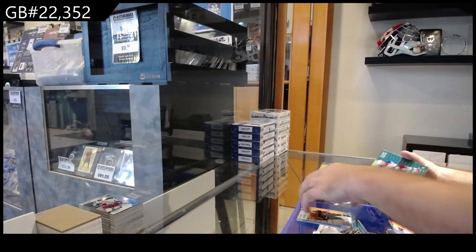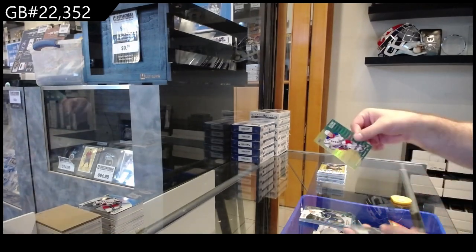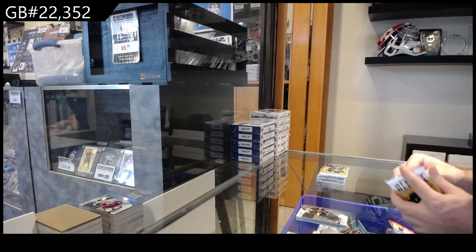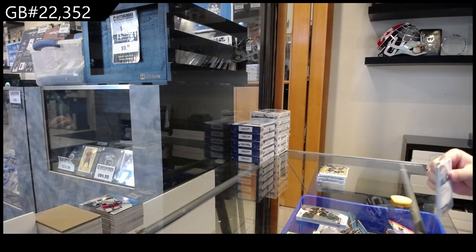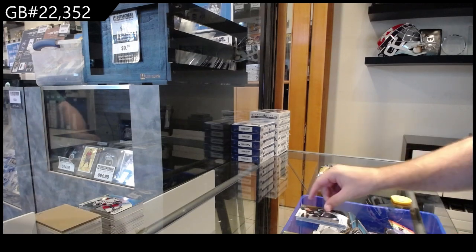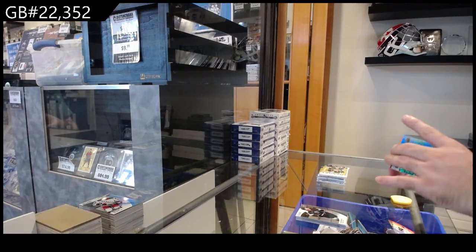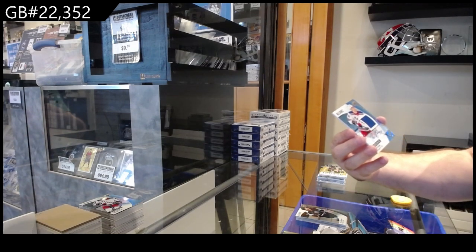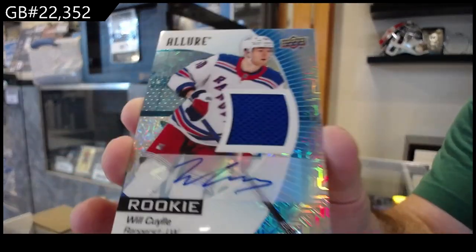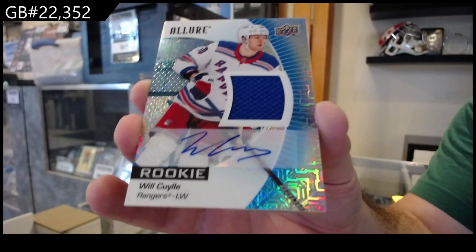Kuzmenko green rainbow. We got a Lafrenière for the Rangers color flow, and a Brock Favre — Favre for Minnesota rookie. Black rainbow of McCann for Seattle. We've got number to 75, a blue jersey auto rookie of Coolie.